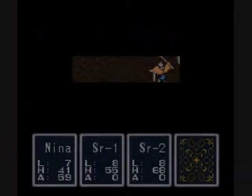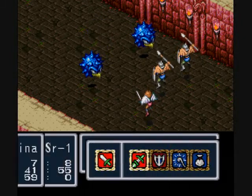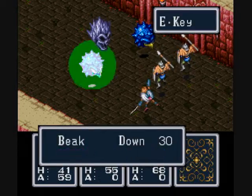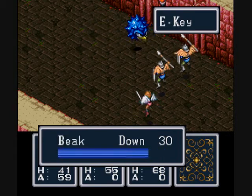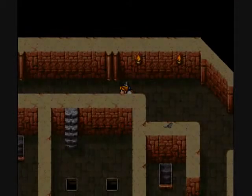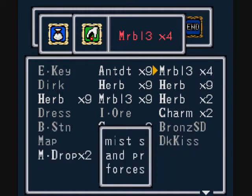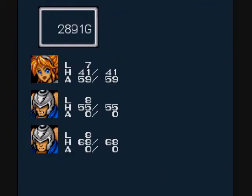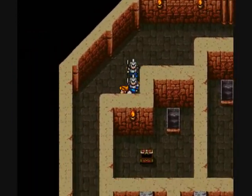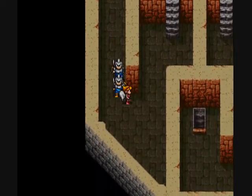Wait a minute — I thought I had a... I guess it wore off. I wasn't paying attention. When did that wear off? In case you're wondering, yes, there are Marble 1s and Marble 2s. What they do is you use them and they force you to get a critical hit, so they're actually pretty useful.